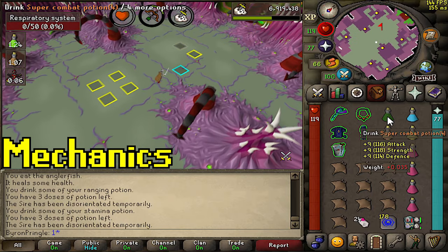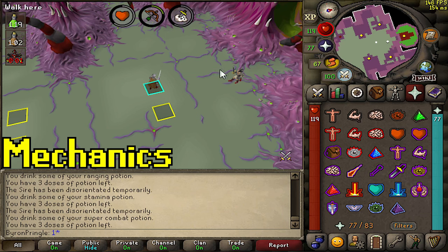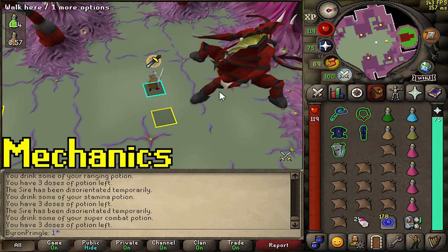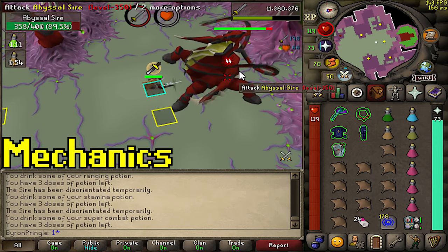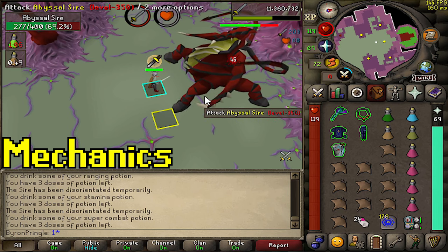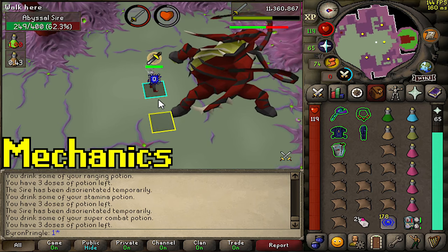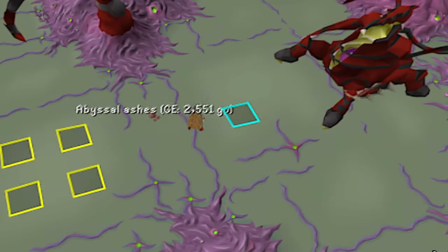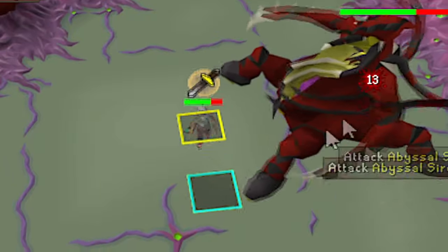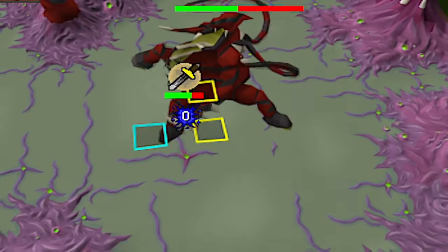After all vents are destroyed, you return to the middle where he will walk out from the wall, beginning phase 2. Here you equip your melee gear and won't need the ranged switch for the rest of the fight. If you're using an arclight, this is where you spec him — use a dragon warhammer if you have one, otherwise just use the arclight spec. Protect Melee and Piety throughout. Besides auto attacks, he only has two special attacks: creating a poison pool beneath you where you simply move two tiles away, or spawning a spawn which turns into a scion after a short while, which you can pretty much ignore.